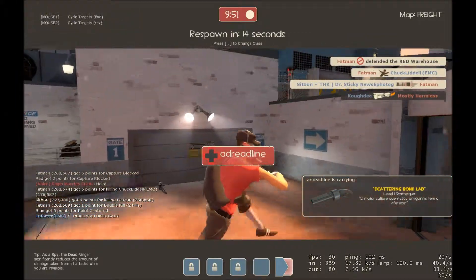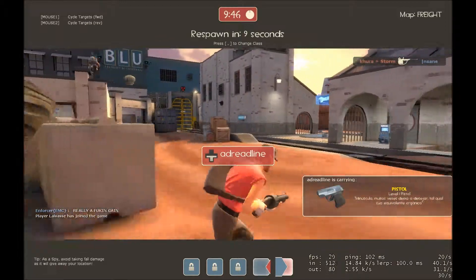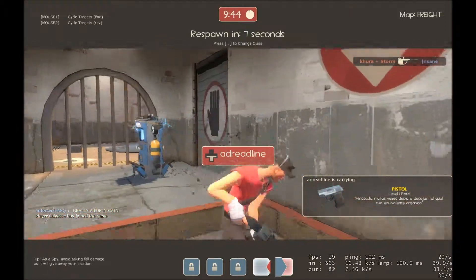The second thing you saw was me stabbing them with a knife, obviously. Backstabs do instant kill — it will kill them instantly. Unless they're Ubered — you can't backstab people through Ubers.